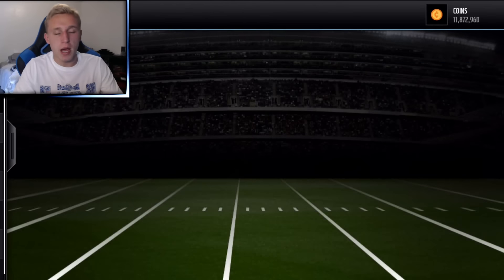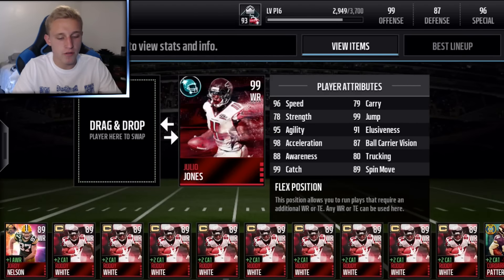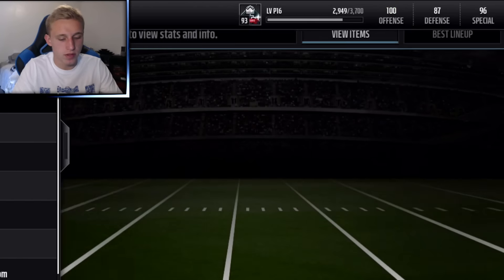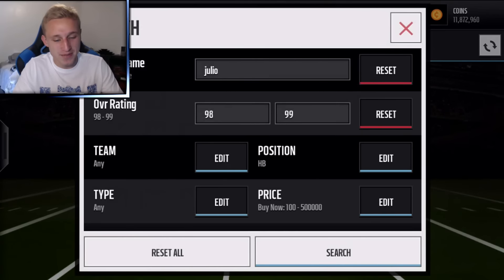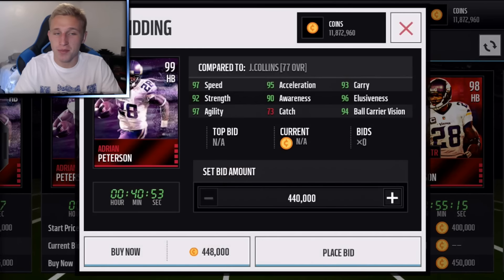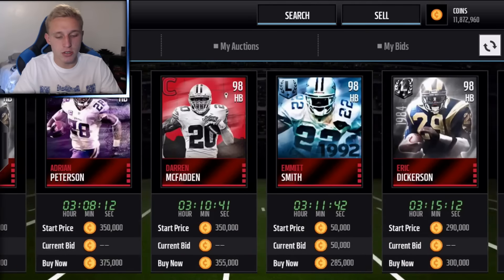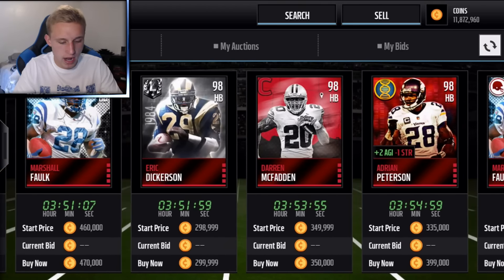We've already spent a good amount, but we spent only around 300k on all those offensive linemen plus Solder was 120k, so that's going to leave us a lot of room for the halfback position. I'm really excited about this — for 500k we can get the 99 Adrian Peterson. That's 92 strength, 97 speed, 95 acceleration, plus I really like how Adrian Peterson plays in Madden.